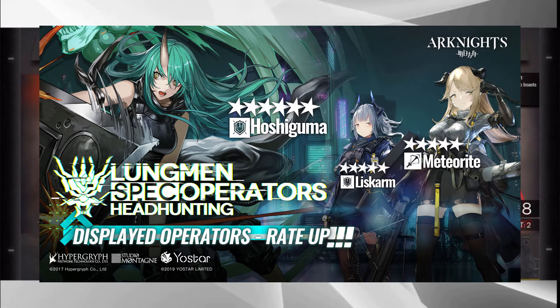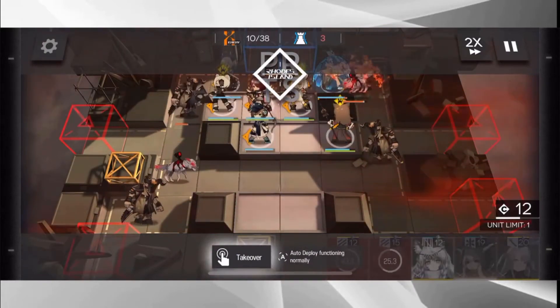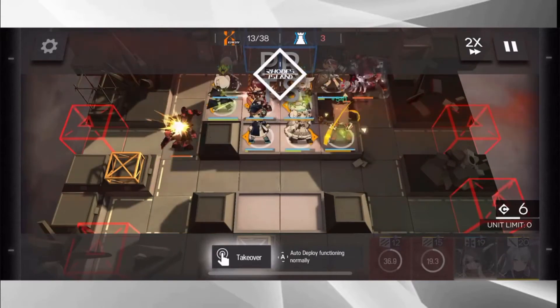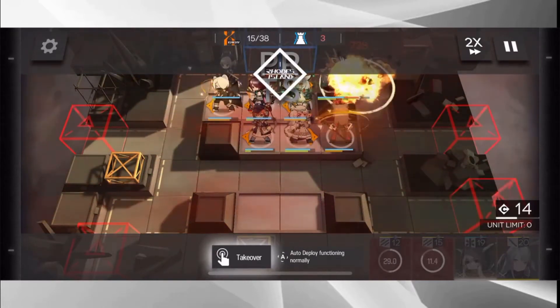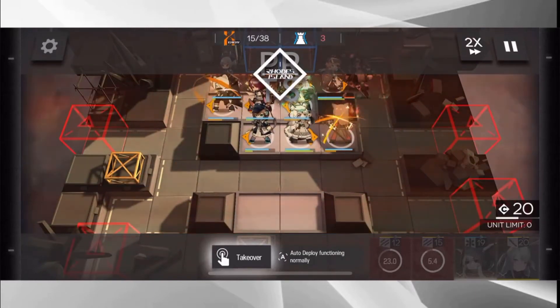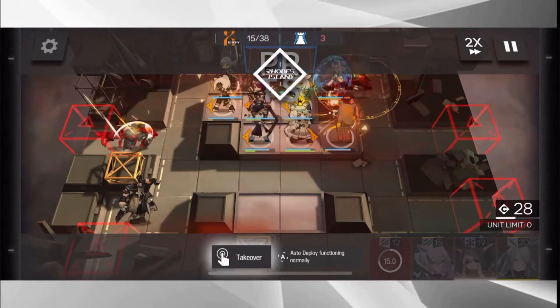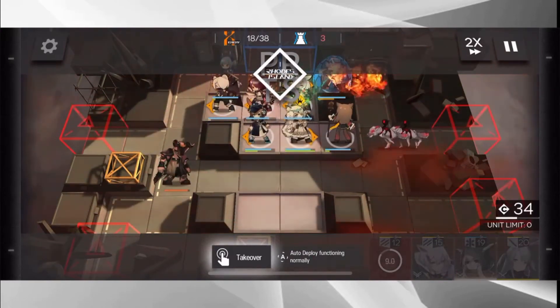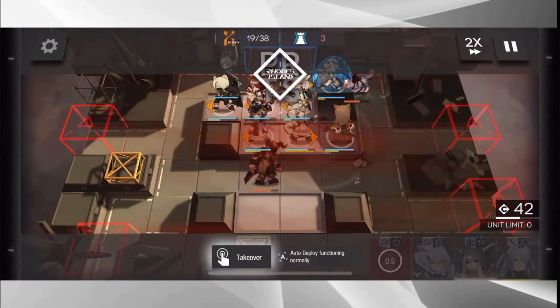Let's go ahead and talk about the three featured operators on this banner and see if any of them are worth the pull. One more thing: if you are unfamiliar with how rate-up works in Arknights, rate-up gives you an extra 50% chance to get the specific featured operator when pulling an operator of that rarity. So for Meteorite and Liskarm, who are five stars, you've got an extra 50% chance to pull them if you roll a five star, and for Hoshiguma the same applies when you roll a six star.